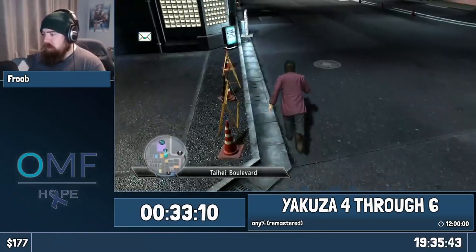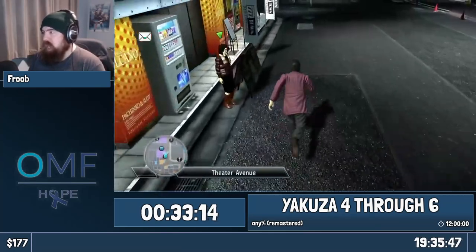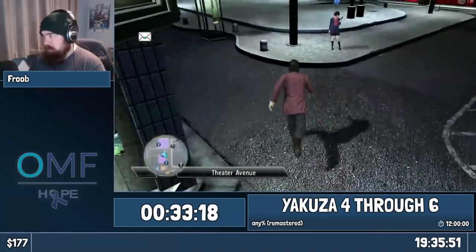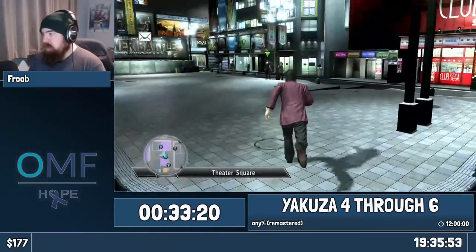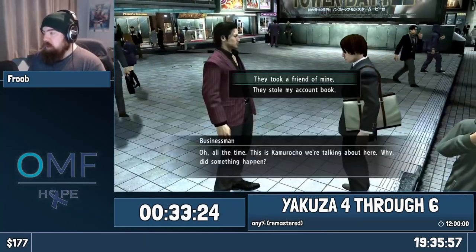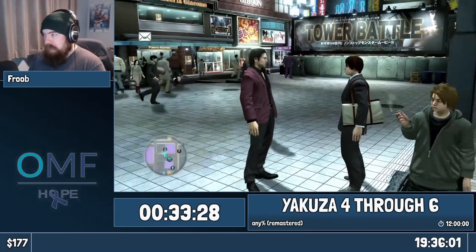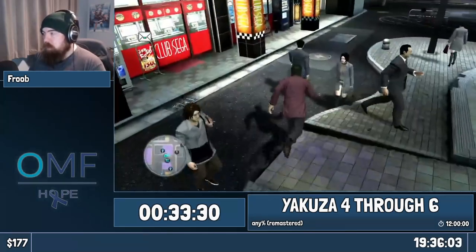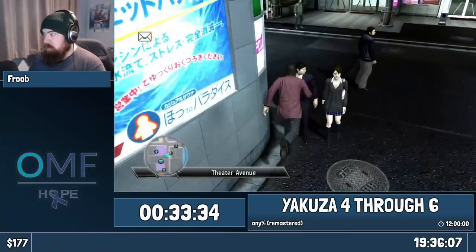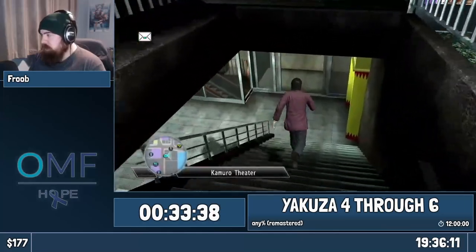Also if you look at the minimap you'll see there are no substory markers — there's one on the right there, but the normal substory markers behind us aren't there. Those are because those are ones that require Hannah. Now we're going to speak to this guy. Specifically there's a fight spawn ahead of us as well. The top option is the one you want to do — if you pick the bottom option you have to fight those three Yakuza in the background. By picking the top option you can skip past and go to the next story bit. I almost walked into his range — that would have been pretty bad.